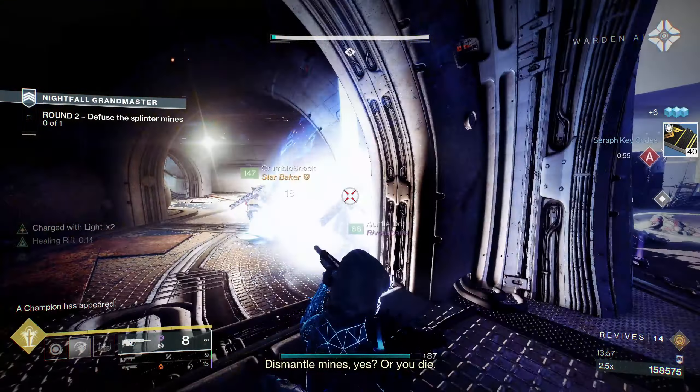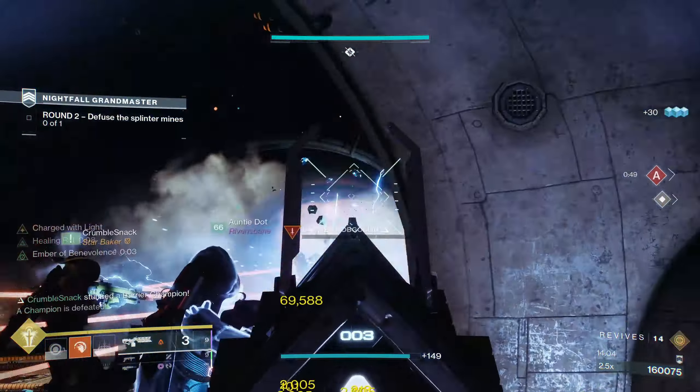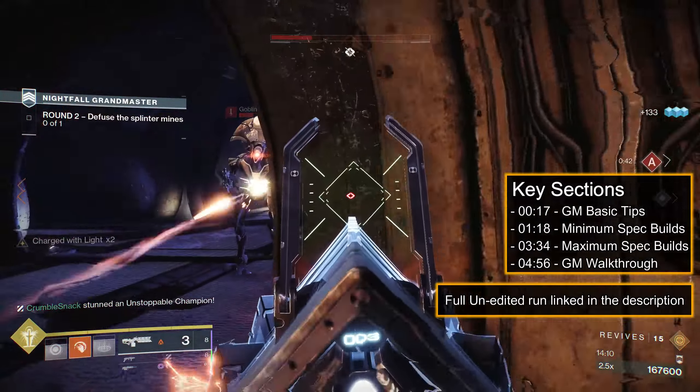It's the final GM of Season of the Seraph, Warden of Nothing. Face off against Vex and Cabal in the Prison of Elders to earn the coveted Windigo GL3 right before Lightfall. Salutations, I am your Commander Pika. Let's go over some basics, loadout recommendations, and walk you through every encounter of this Nightfall.